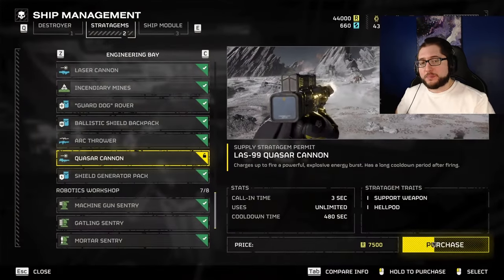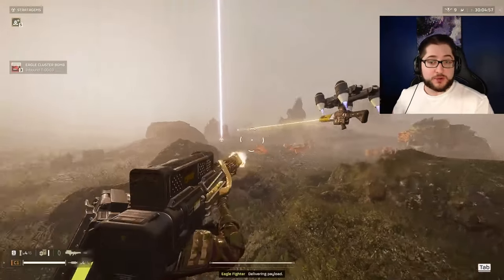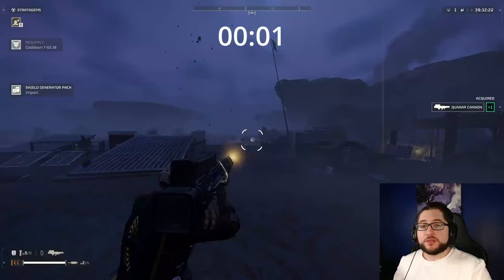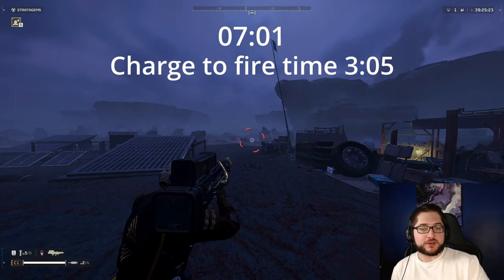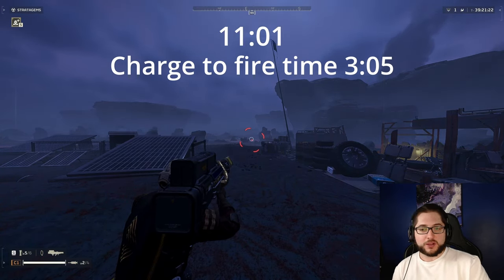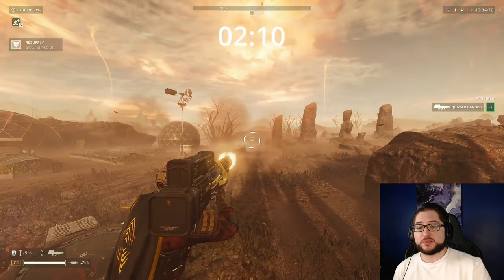It's the new support weapon that costs $7,500 requisition and does not take up a backpack slot. It has infinite ammo and is essentially a rechargeable energy rocket. The total charge time is three seconds before you can shoot, and resets if you let go. The total cool-off time ends up being 10 seconds, for a total of a 13-second refire time. This didn't change on a hot planet at all because it seems to be a cooldown time rather than a true cool-off time like all the other energy weapons.